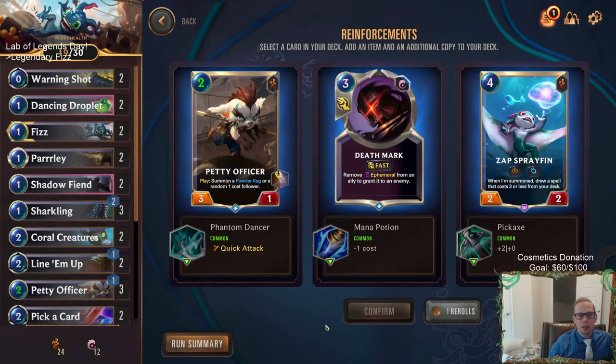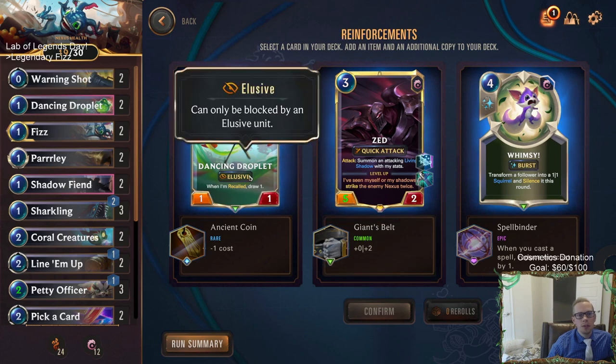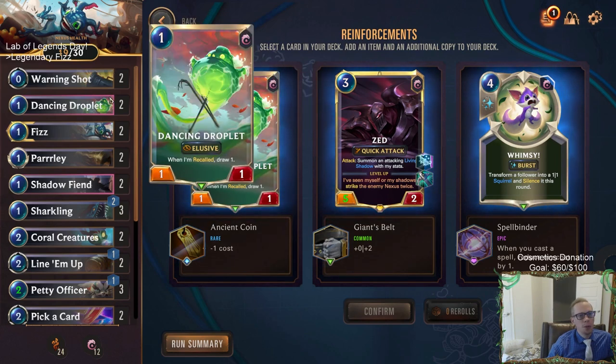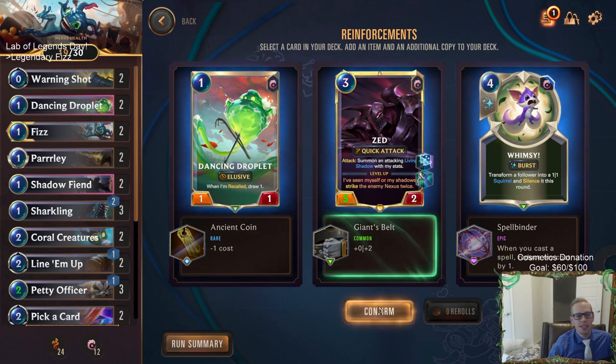What do we got? Quick Attack Petty Officers, Death Marks only costing two mana, or Spray Fins with the pickaxe. We can use the reinforcements here - the best one is quick attack Petty Officers to get more Petty Officers, but that's not really that important. The other ones I don't really care about - Spray Fin or Death Marks whatever. Let's go ahead and re-roll. Zed getting the belt, plus zero plus two - now that is something that can be very important. Usually Droplets would be zero mana, but we want Droplet to be one mana for the plus two plus two. Let's give Zed the belt to make it so Zed doesn't die to Mystic Shot.